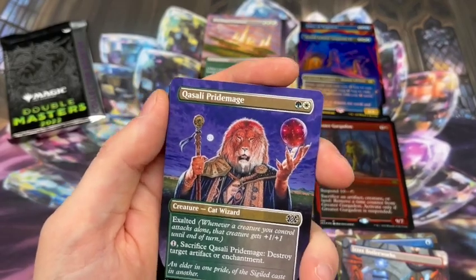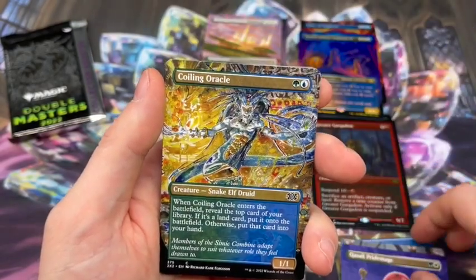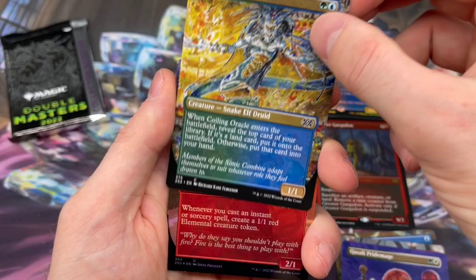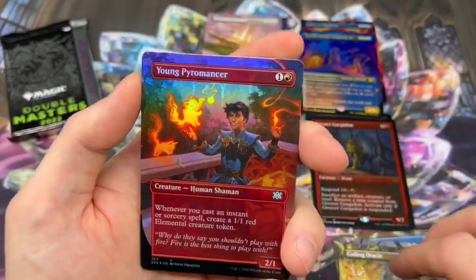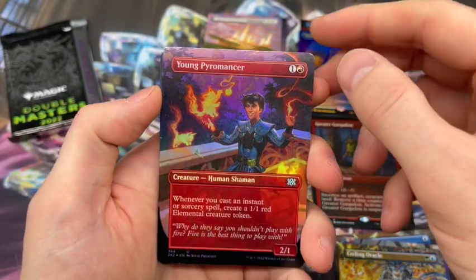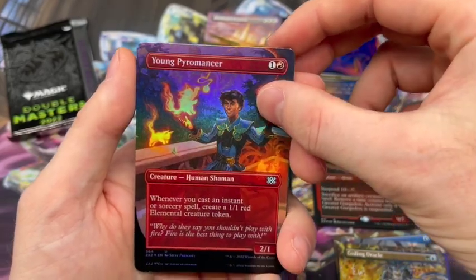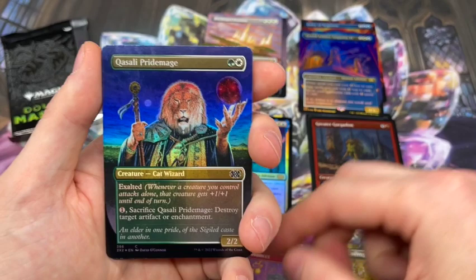So then we got Qasali Pridemage. It's funny — until I opened this case, I hadn't pulled any of him in the Borderless. Everyone else was pulling a million. Young Pyromancer — this is only my second one of him, so he is probably one of the more uncommon uncommons for my luck. I don't think I have him in the Foil yet, so that's really nice. And there's Qasali Pridemage again.